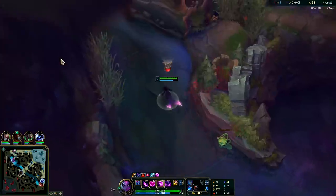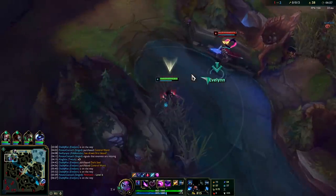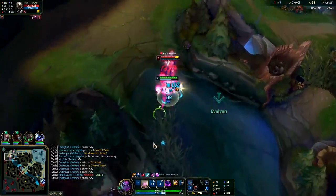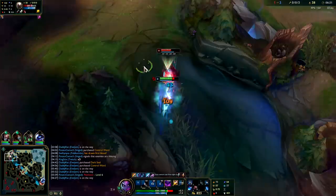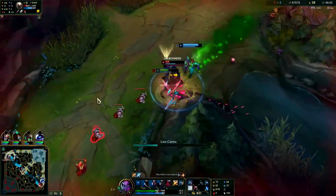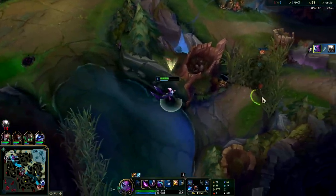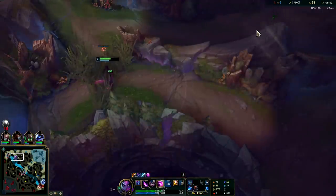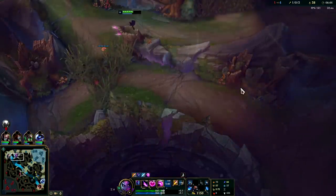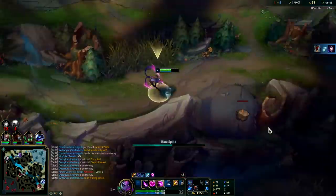If you're hitting level six on Evelyn before 7:30, you're on the right track. We hit it at basically the six-minute mark, which is ahead of schedule — laners tend to hit level six at top and mid before junglers do. I'll try to drag him to the bush and keep hitting him with Magia procs. I'll just kill him with my R. If this were high elo I would have held my R for another gank, but since it's clearly lower elo it's better to get the gold to carry more effectively.